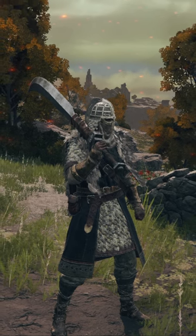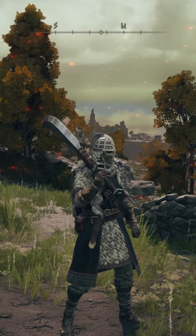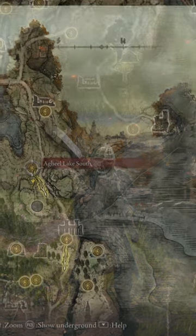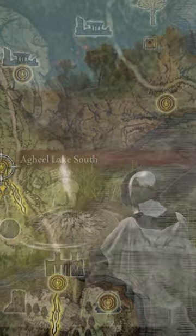I'll show you where to find the Dismount Axe — the easiest farm ever. First of all, we're gonna start off by killing the boss at Kill Lake, south side of grace in Limgrave. You can take any weapon you want.